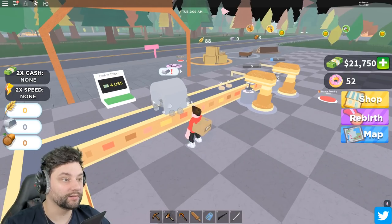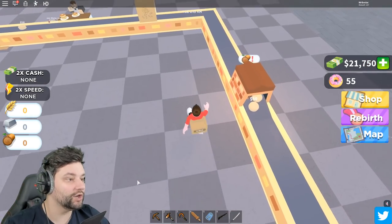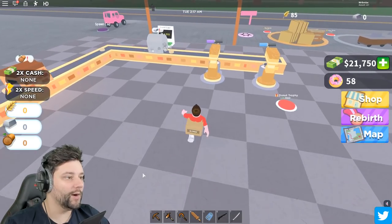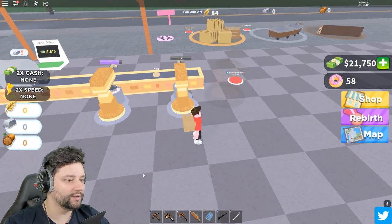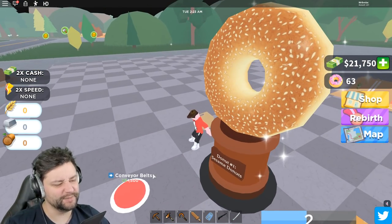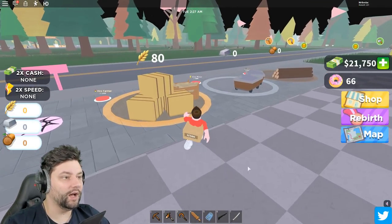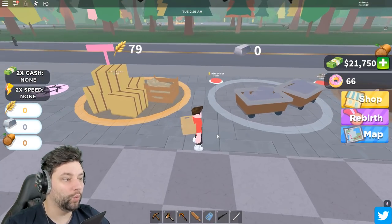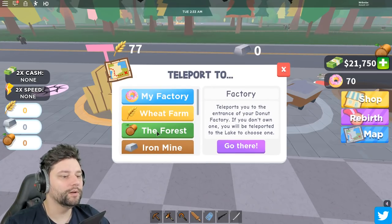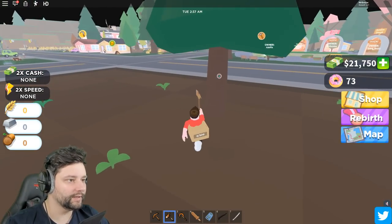We need more iron. If we can't get it through there, we can't turn it into doughnuts. We ain't got no wood, so we can't bake it. Oh, free doughnut trophy! It's a weird doughnut - who put sesame seeds on a doughnut? So we're out of iron and out of wood right now. Let's go to the forest, let's go there right now. Let's chop a tree down then.